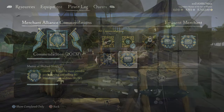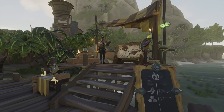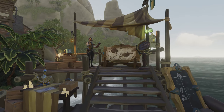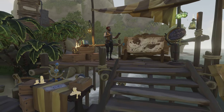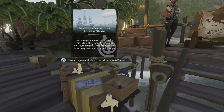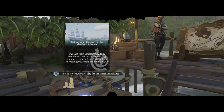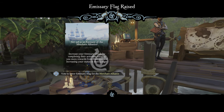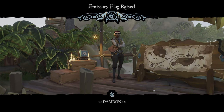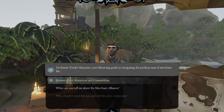We're going to tackle all of these simultaneously except for the stealing one — that just requires finding someone who has them and sinking them. First things first: the merchant alliance vendor is at every outpost on the dock. To buy these commodities you do have to be a merchant emissary. I have a complete guide on emissaries linked in the description, but for this video just know you need to be flying the merchant emissary flag.